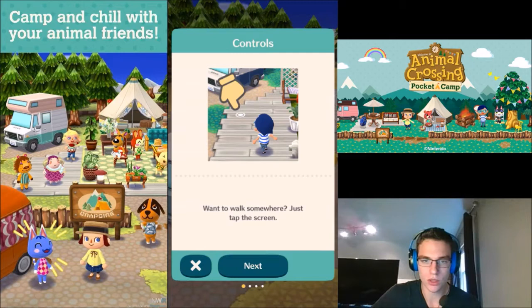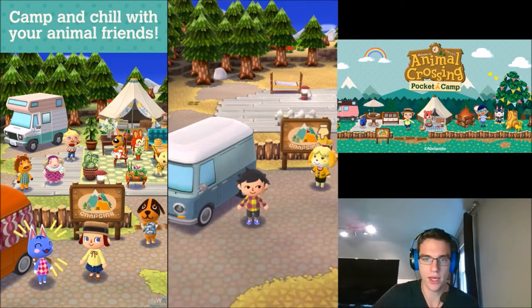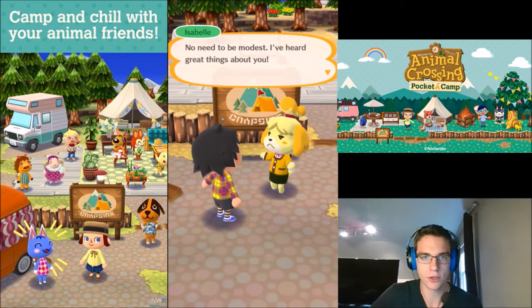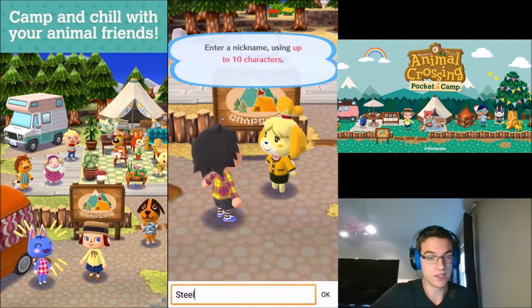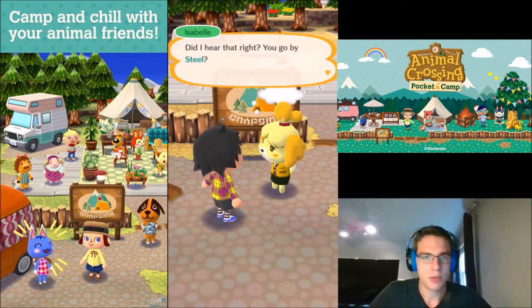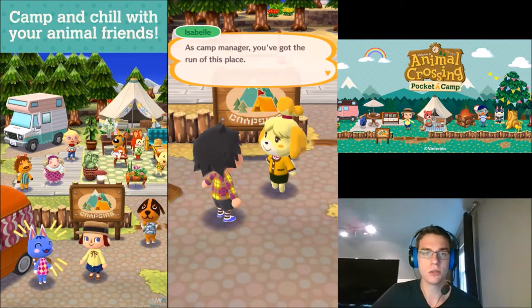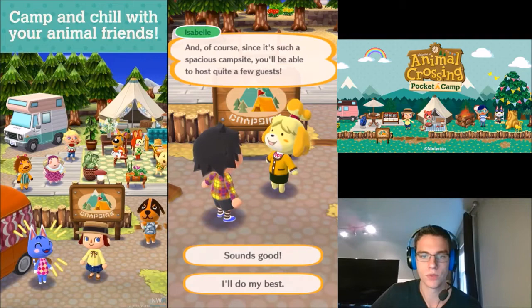Want to walk somewhere? Just tap the screen. If you drag your finger across the screen, your character will follow along. Tap anyone or anything that catches your eye — there's lots to discover. Questions? You can always check out the beginner's guide. So let's tap on Isabelle here. Welcome! You must be the new camp manager I've been waiting for. I'm not quite sure how to pronounce your name. I'm just going to put in Steel because Steel Scizor does not work — it is 11 letters. You go by Steel? Welcome to your new campsite, Steel. My name's Isabelle and it's my pleasure to show you around. As camp manager, you've got the run of this place — you can set up amenities and furniture any way you like. You'll be able to host quite a few guests.